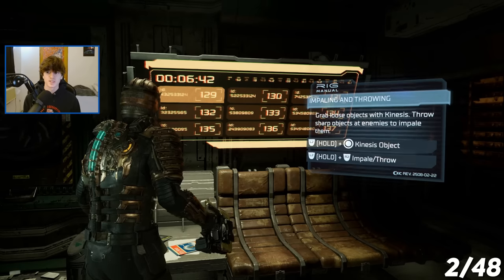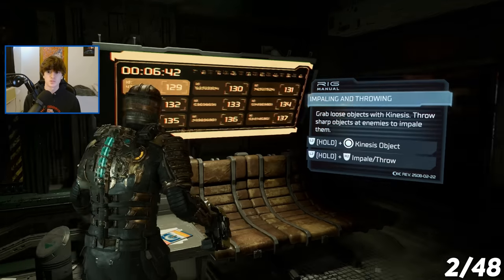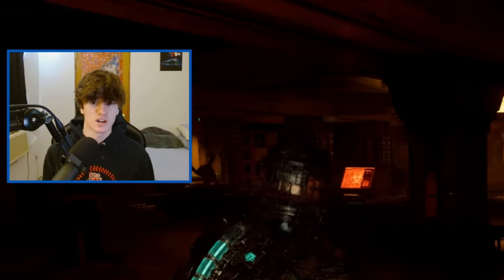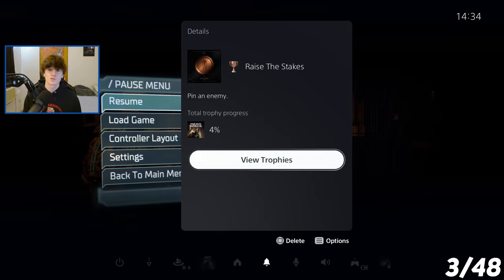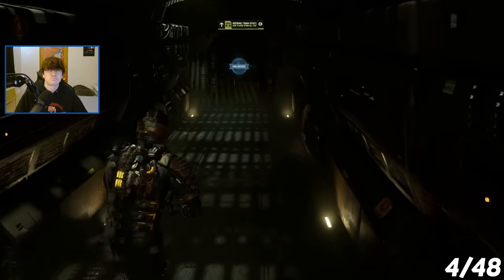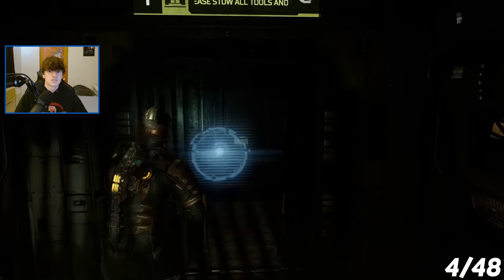You grab loose objects with Kinesis and throw sharp objects at enemies to impale them. I got a little too into that, but the trophy was called Raising the Stakes, and that was for pinning an enemy. Then the trophy for completing chapter 2 popped. During chapter 3, I did not obtain any trophies besides the trophy for completing the chapter.